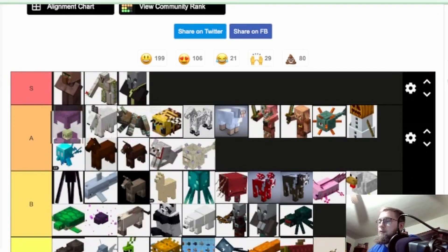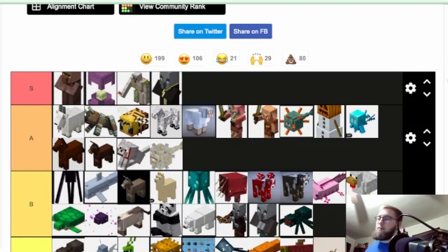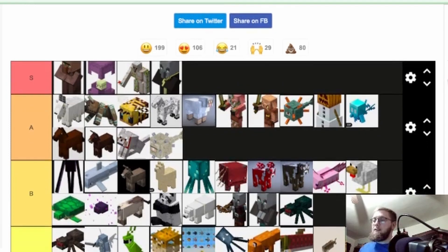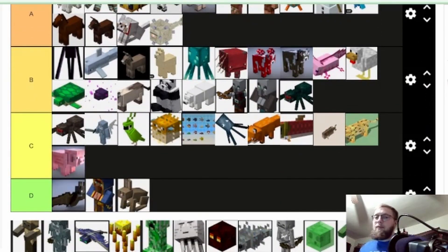Shulker — shulkers are annoying but essential. We're putting them right behind villagers. Shulker boxes are huge — key to the game — and I am glad they added them. They're annoying to fight, but once you get them done, I like them.